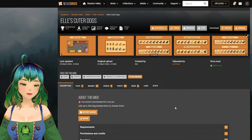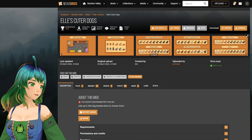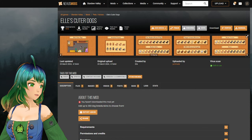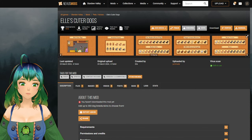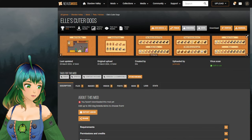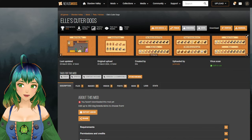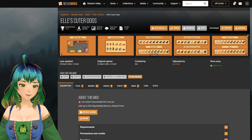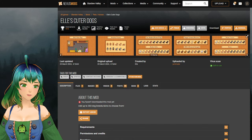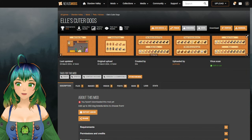Let's go ahead and check out Ells mods in-game. I don't think I linked Ells dogs, so let me link that to you guys real quick — Cuter Dogs. And let's start up the game. This might take me a sec. We might have to start up the game a couple times. I did install all the mods previously, but I haven't started the game since I did that, so we'll see if anything breaks.